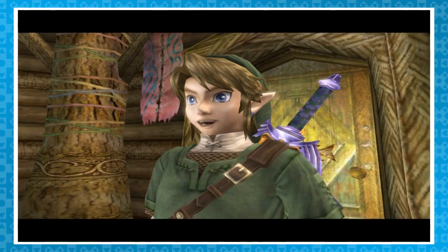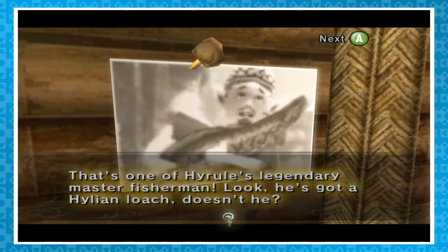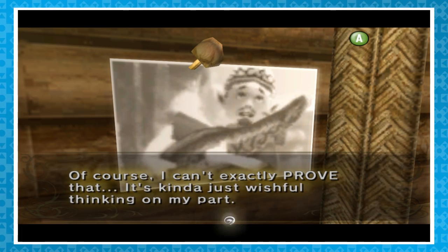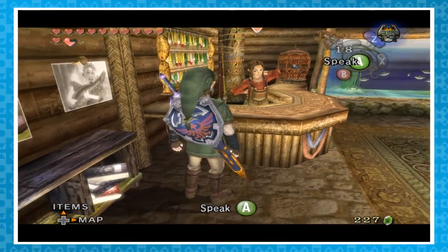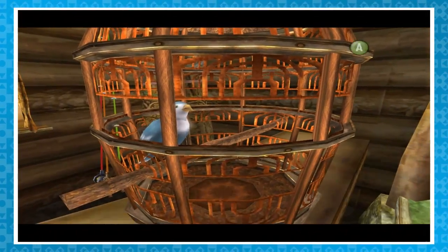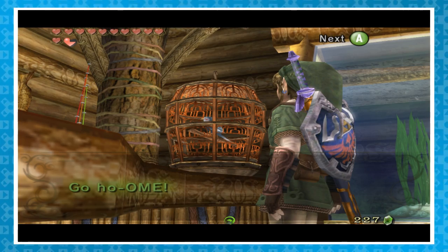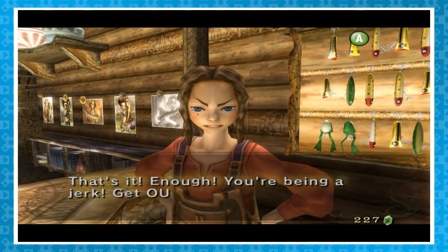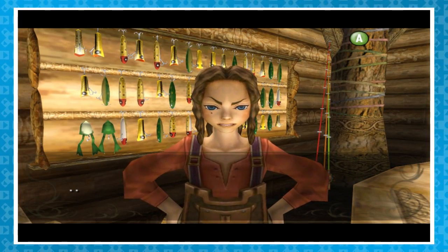In this game the fishing hole makes a return and it's much better than before. The owner is a pretty interesting lady named Hena. When you look at one of the pictures in her house, she'll actually comment, telling you how she hopes she's a descendant of the master fisherman seen in Ocarina of Time — she'll even imitate his classic back scratch. Talk with her pet bird Purdy for a while; its comments will get increasingly rude, eventually calling Link an idiot and telling him to go home. Roll into his cage and Hena will scold you, and do it enough and she'll actually force you to leave. When you come back, she'll force you to apologize.